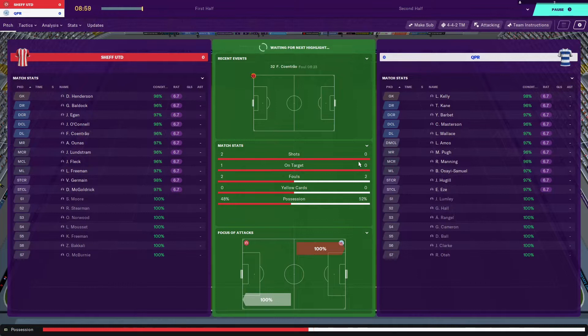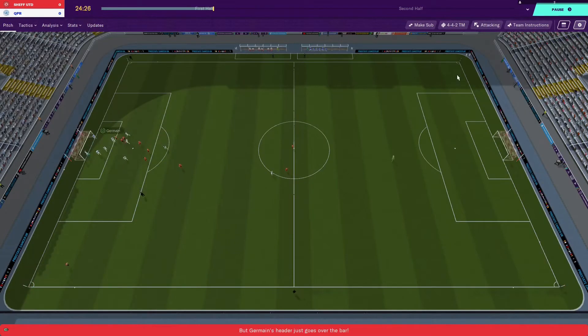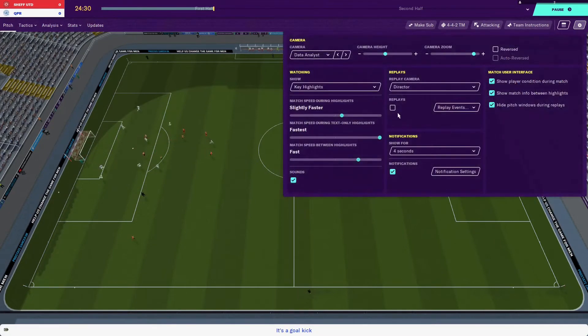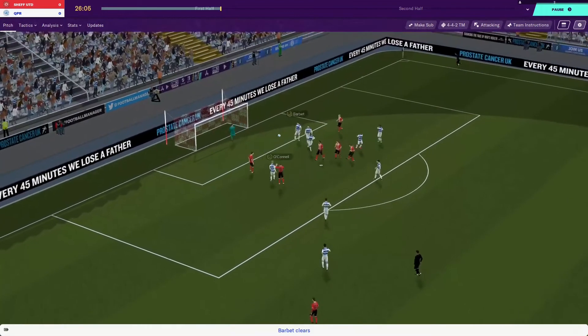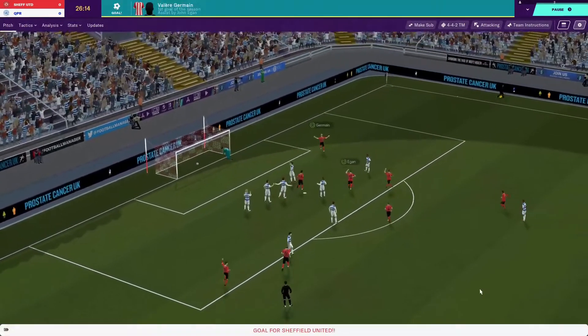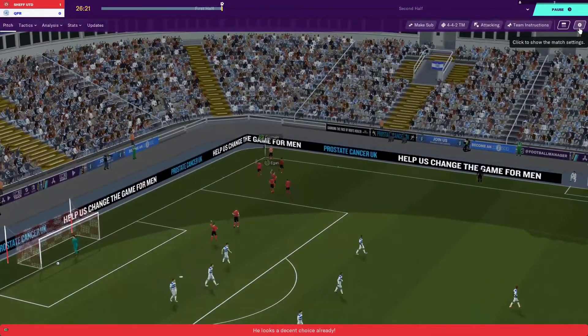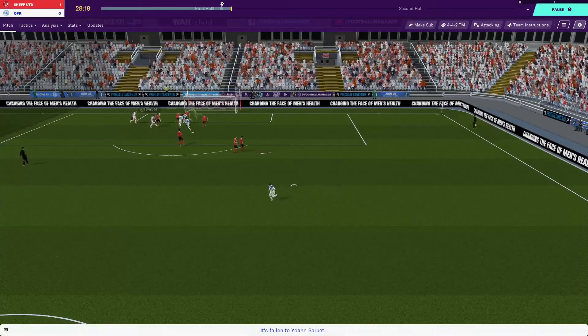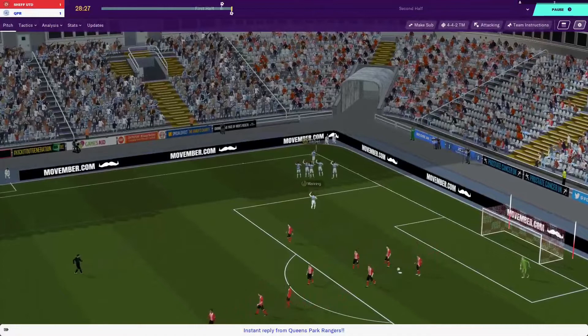I've stuck with my formation because it worked well last time. If QPR are open and attacking, that gives us a chance to counterattack. We've gone through about quarter of an hour with no highlights. First chance — Germain heads over. We're on the data analyst angle for some reason; FM Touch randomly sets things like that — we've changed it now. Egan has a free chance to shoot, a bit of a goalmouth scramble, and Germain scores! 1-0 on the night, 4-1 on aggregate. But QPR get straight back into it — Johan Barbet scores to make it 1-1.